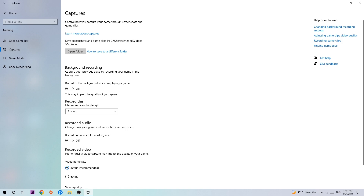Once in Captures, find Background Recording and go to 'Record in the background while I'm playing a game' and turn this off. It's obvious that recording something in the background, especially on low-end or bad PCs, will impact your performance really badly — so just simply turn this off.